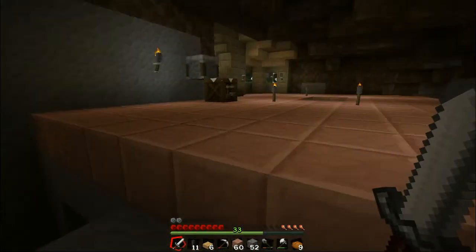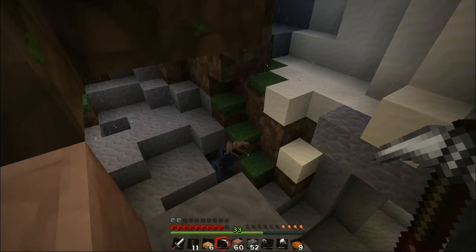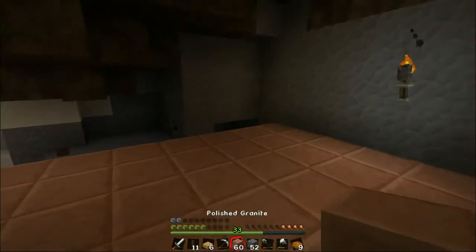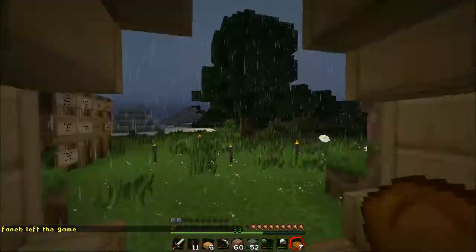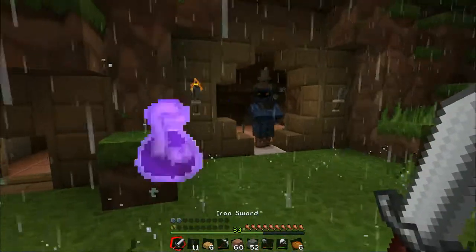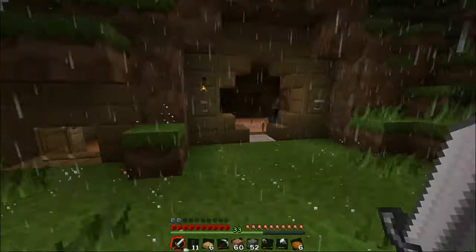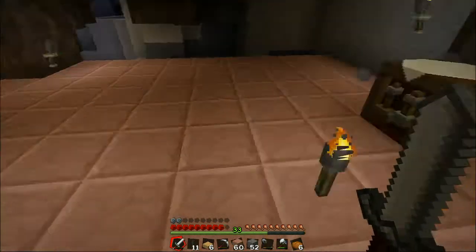I hear zombies — where are you, little fella? Oh, it's raining; he's probably gonna survive. What the? Where did you come from, little fella? It's a witch! I was thinking it was a villager — a villager with a hat? Down and out! Because I've been playing Feed the Beast, which has the hat mod, and you get all sorts of hats. I was thinking it'd be a villager with a hat, but it wasn't — it was a witch, and it just kicked my ass!